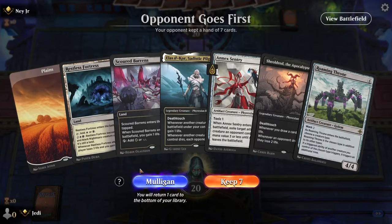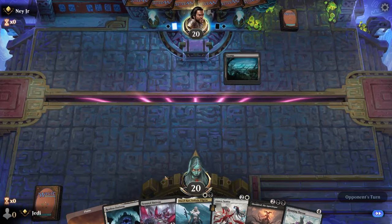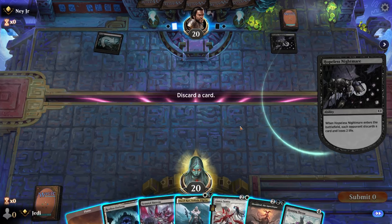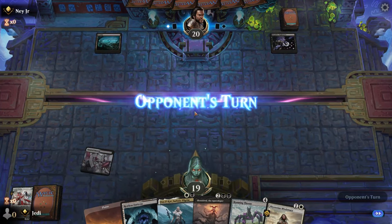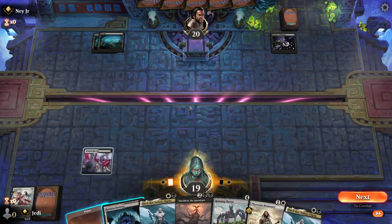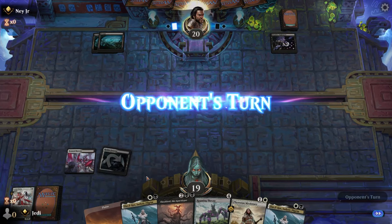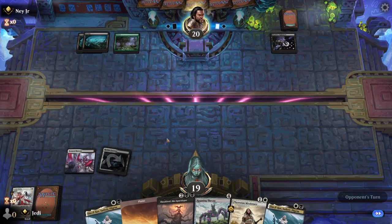Alright, keeping this opening hand — three lands, we have stuff to do, we have all the win-cons we need. Sentry is probably the weakest card we have against Mono Black, because they'll just immediately kill it and reset whatever trigger it is. They're leaving up removal and we don't have a three-drop here, so I'm just going to play our Fortress now. That way we can essentially throw off their mana a little bit.